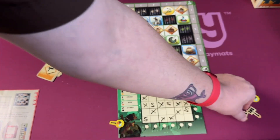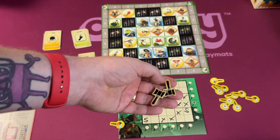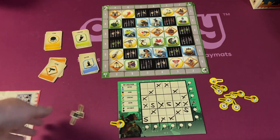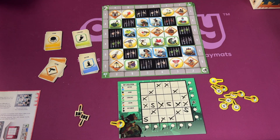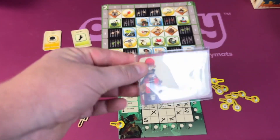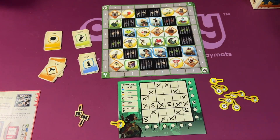If anyone gets one wrong, you spend one of these tokens and get another shot at it. But once these tokens are gone, you lose. If everyone gets the scenarios correct, they win. The game also eventually brings in special player powers.